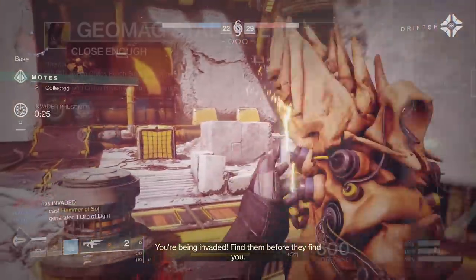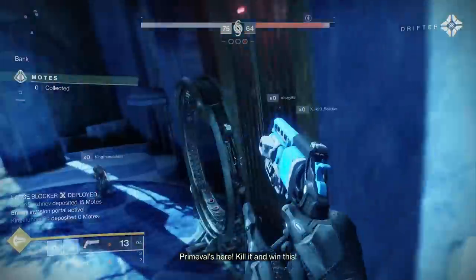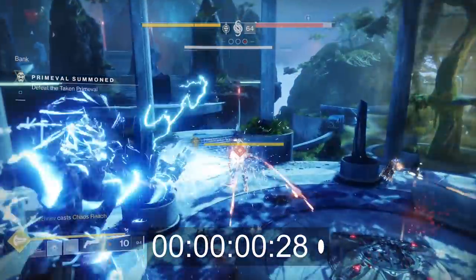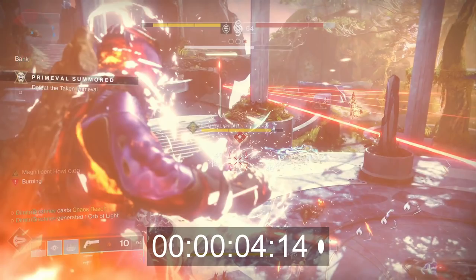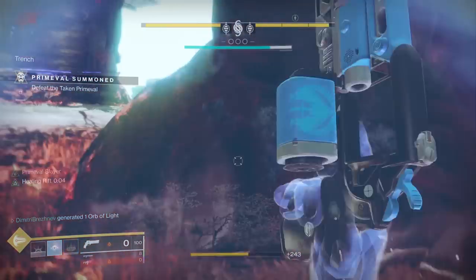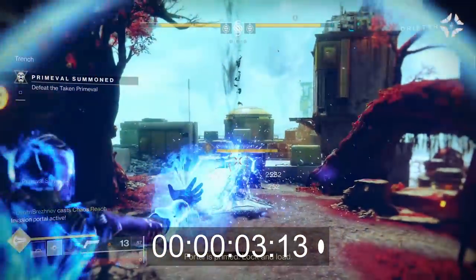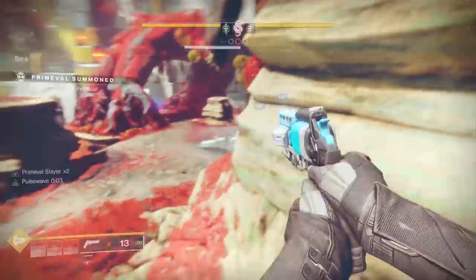Let's do a refresh on Geomag Stabilizers. 'Close Enough' is the intrinsic perk — when Chaos Reach's super energy is almost full, sprinting tops it off. Damaging enemies with Chaos Reach extends its duration. It actually doubles the duration. Without Geomag, when doing consistent damage, your super lasts four seconds. With Geomag, you can last a total of eight seconds. When you go from four seconds to eight seconds, magical things happen.